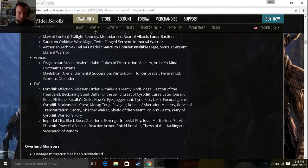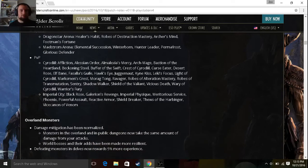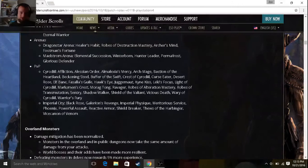Maelstrom Arena still has the same sets that have been dropping there. PVP sets — I know the Imperial City stuff is 160, but as for Cyrodiil sets, I'm not sure if they're scaled to 160 since I don't do much PVP.